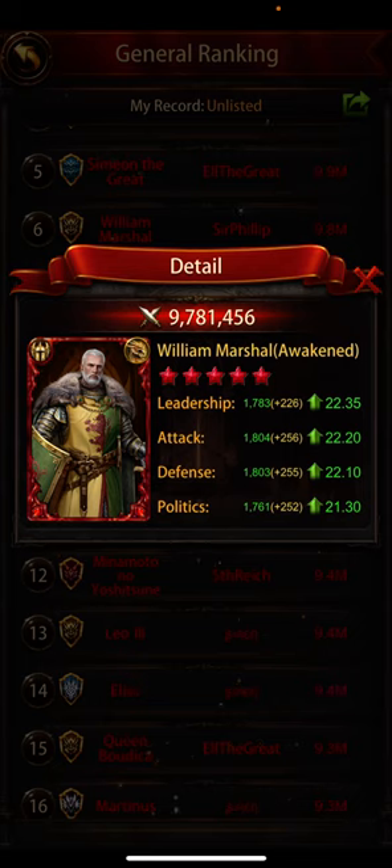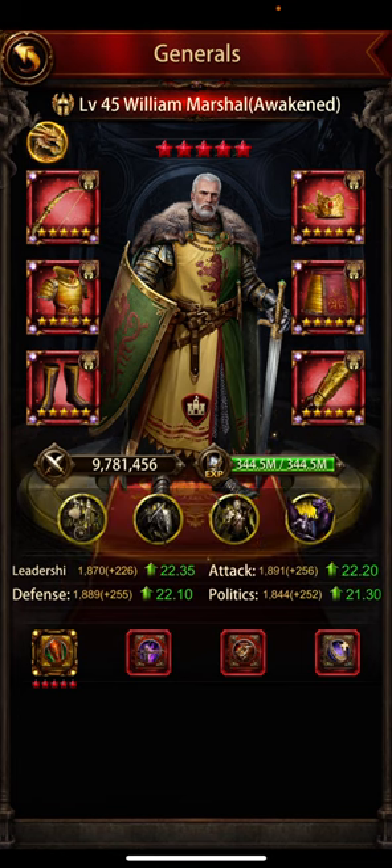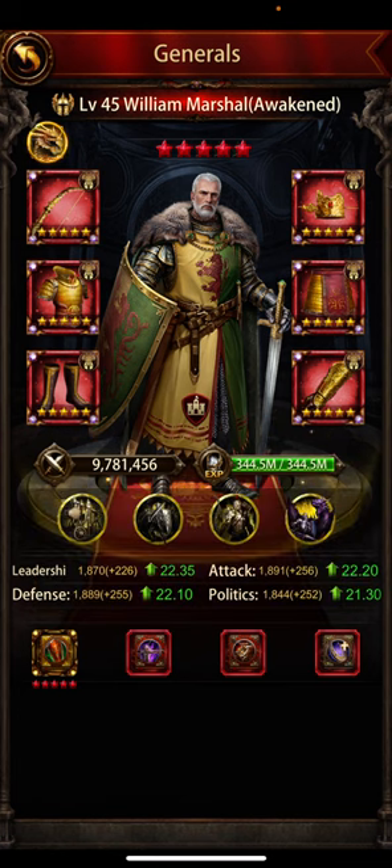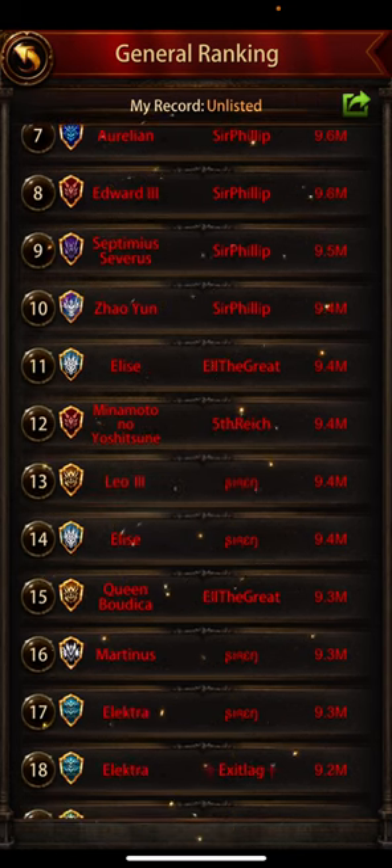Let's take a look at his skill books. Mounted troop HP, siege machine range bonus, range-to-range — I think range bonuses are the most important skill books to be very honest. It would have been fascinating to see what his assistants have, but fantastic skill books.